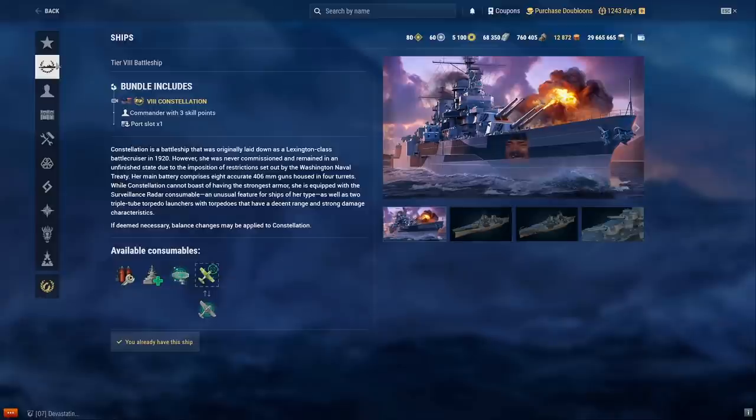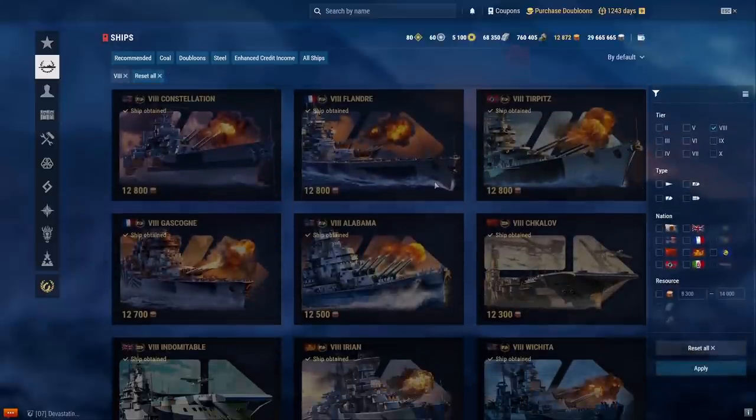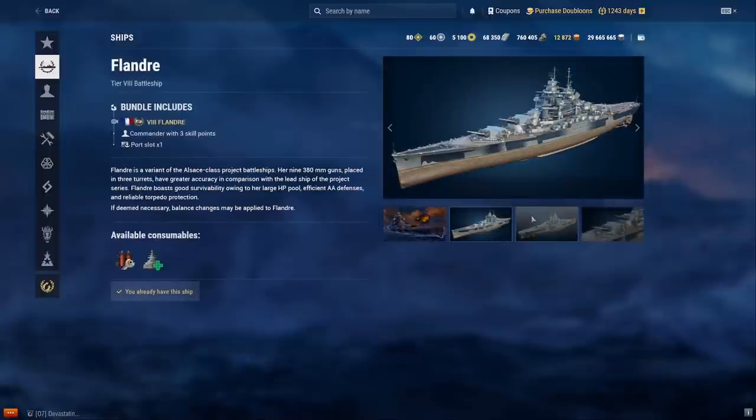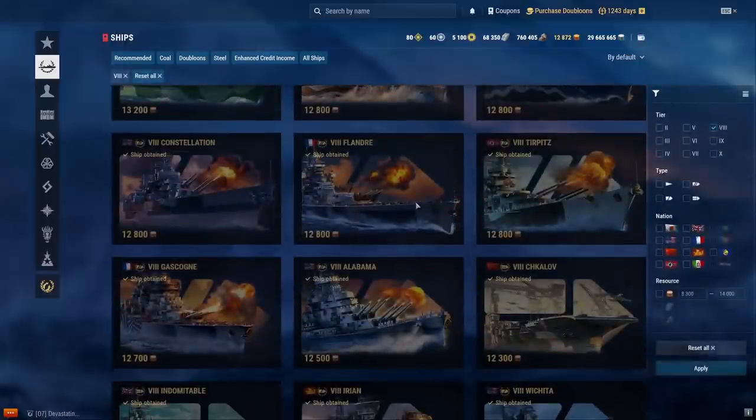Constellation is really fast, looks like Vermont, has a 10km radar, a spotter plane, normal heal, and it gets three Fletcher torps per side. I still wouldn't get it myself. Flandre — I played this when it came out. It's pretty much a tier 8 Alsace. If you like Alsace you might like it — it has a higher base top speed instead of a speed boost. Could be fun if you like French battleships.